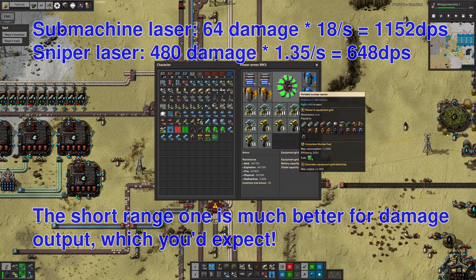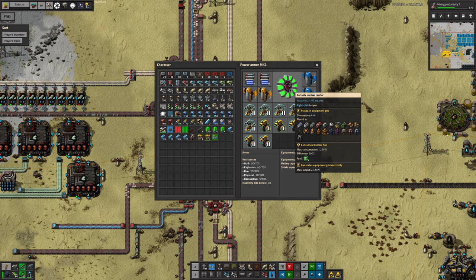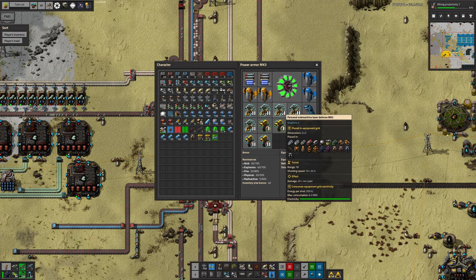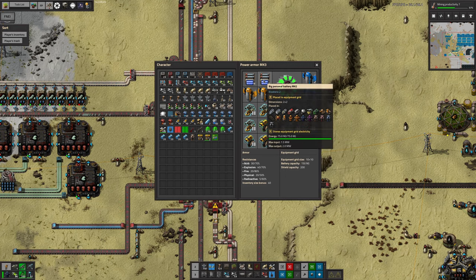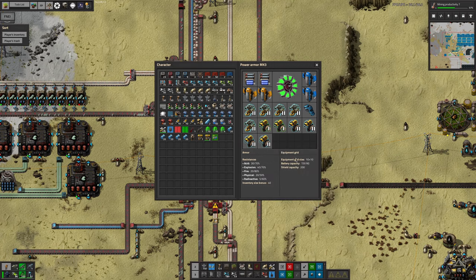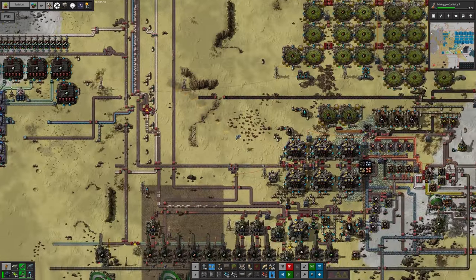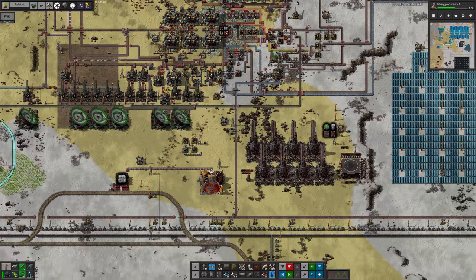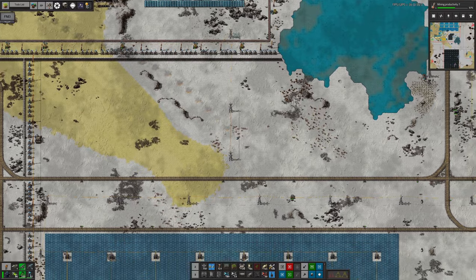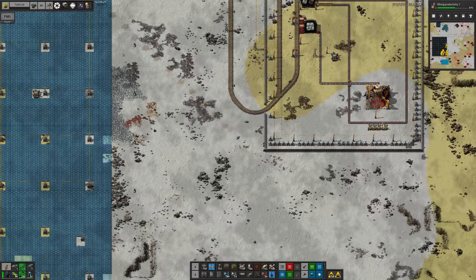I've got a portable nuclear reactor with a maximum power production of 2.4 megawatts, but these lasers have a maximum consumption of 6.3 megawatts each, and my batteries store 75 megajoules. Running the whole lot means I'll get about two seconds of all my lasers firing before having to run away and reload. However, that's enough to fly in, troll the biters a bit, zap them in the face, and get them to chase me into other defenses. I did a bit of playing around with this in the last stream and it's not very effective.